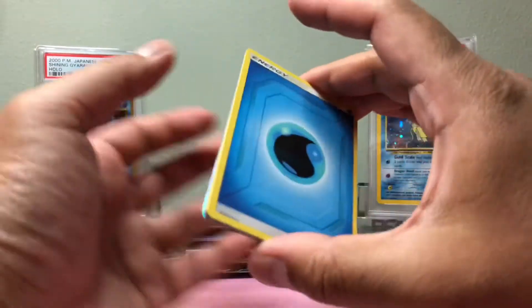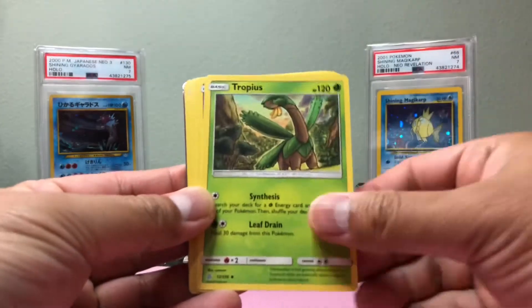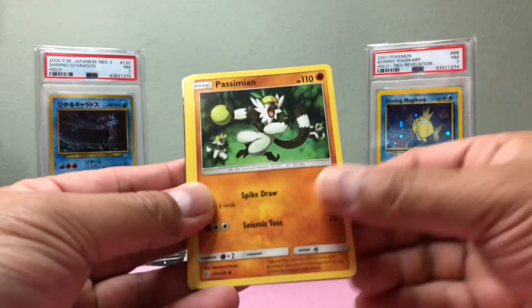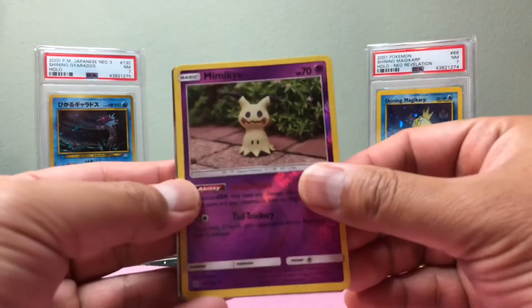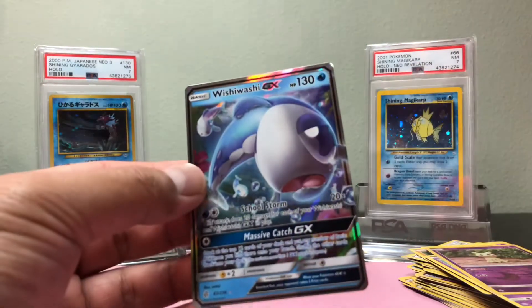Alright guys, Champion Path pack — it's gonna be awesome! I'll be breaking some boxes here, and hopefully we hit a shiny Charizard or the rainbow Charizard. Let's hope we hit something good. Looks like we get something here — we got Mimikyu, and we have a Wishiwashi.